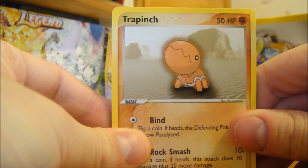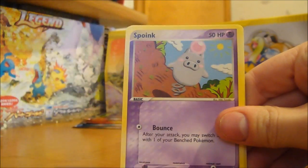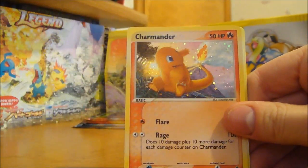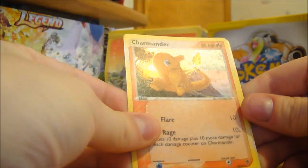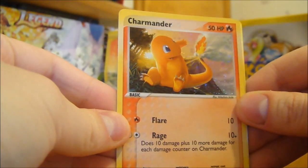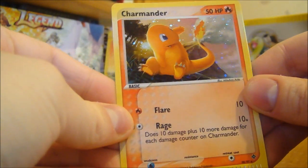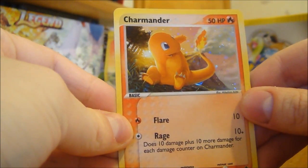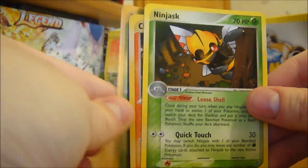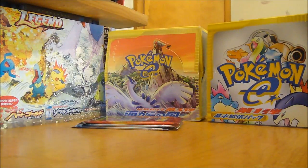We got Trapinch, Magikarp, Corpish, Splink, Graveler, Shuppet - nice! A Charmander Holo! This is a Secret Rare! Hell yeah, that's what I was looking for - or like Charizard, either of those would be cool. It's awesome! Trico and another Ninjask. That's awesome - a holo, a Secret Rare holo to be exact.